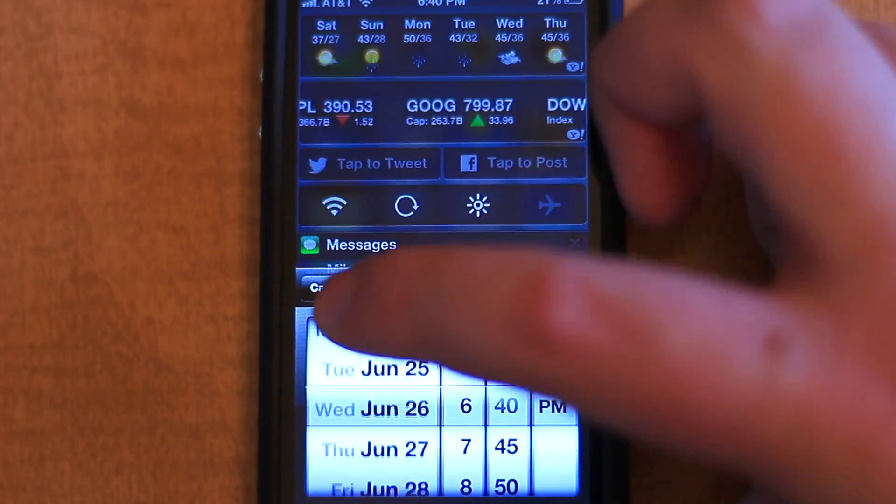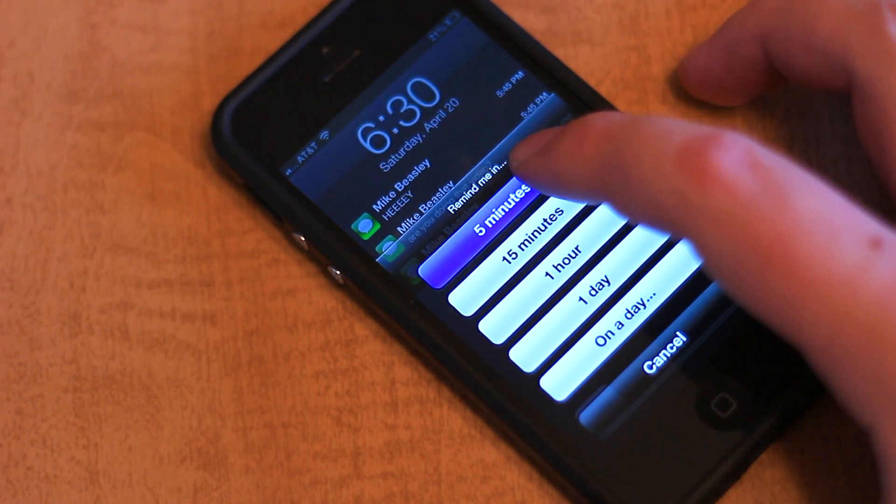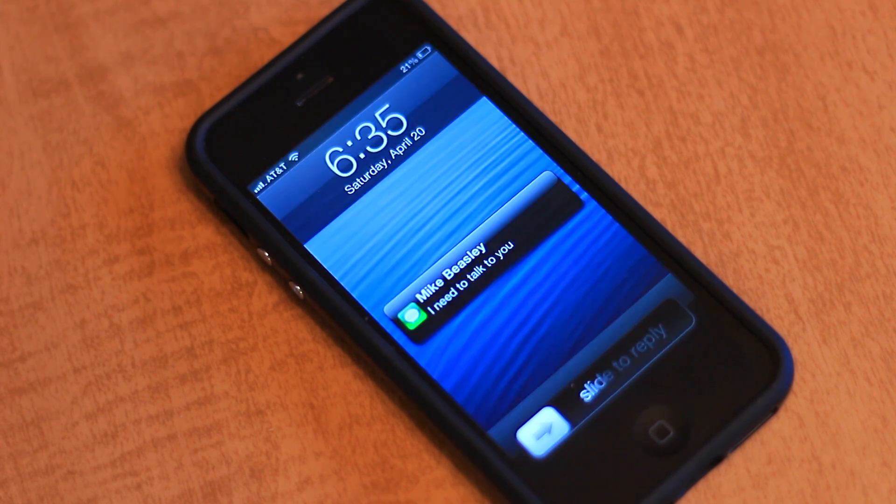Pressing and holding on any notification — whether in Notification Center, on the lock screen, or even on a banner — will bring up a menu which allows you to set reminders for specific notifications.